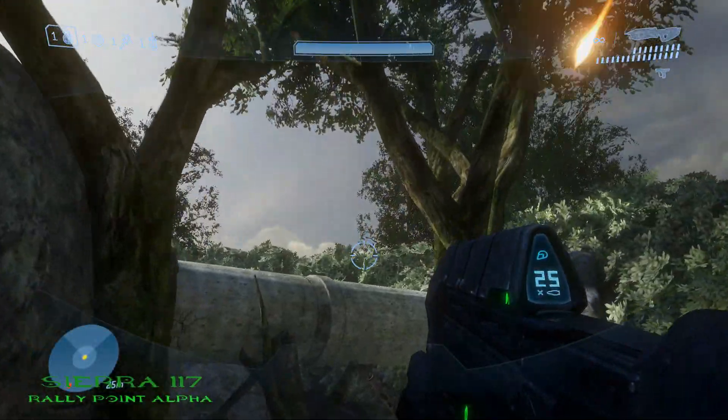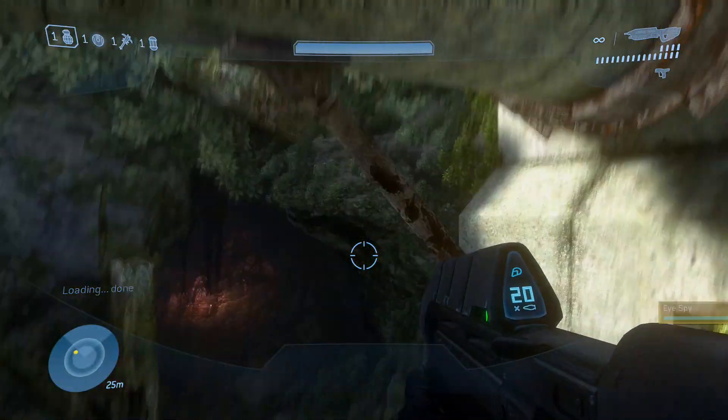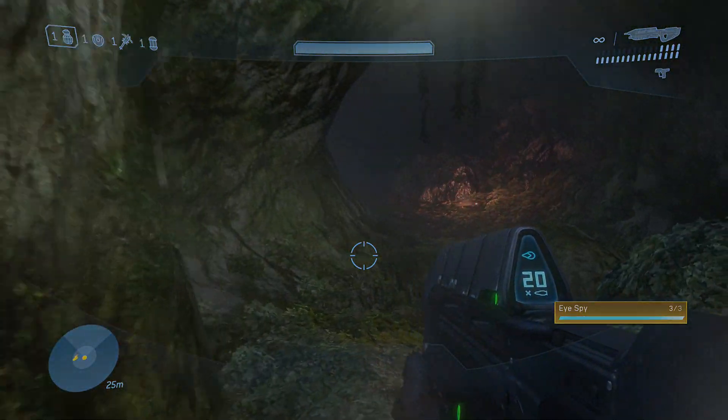The third and final Moa on Sierra 117 is located not too far from the second Moa. Once you get into the next section where you see a brute interrogating a marine, head right behind that rock and you'll see it right there.